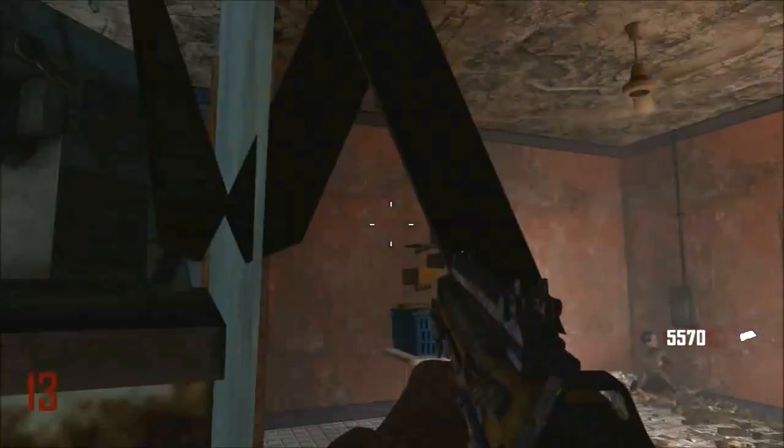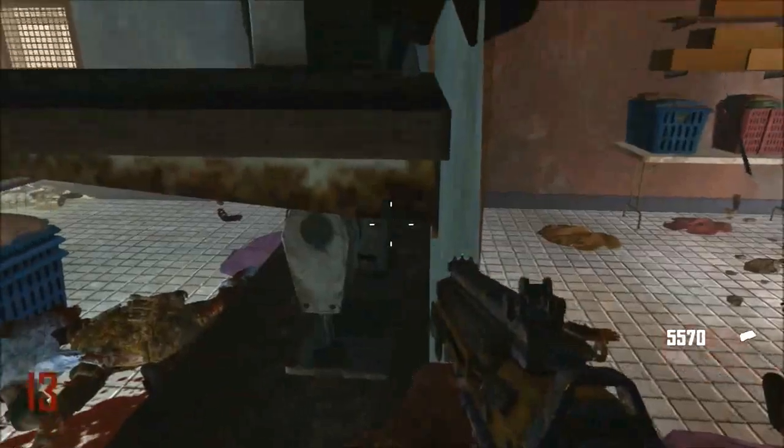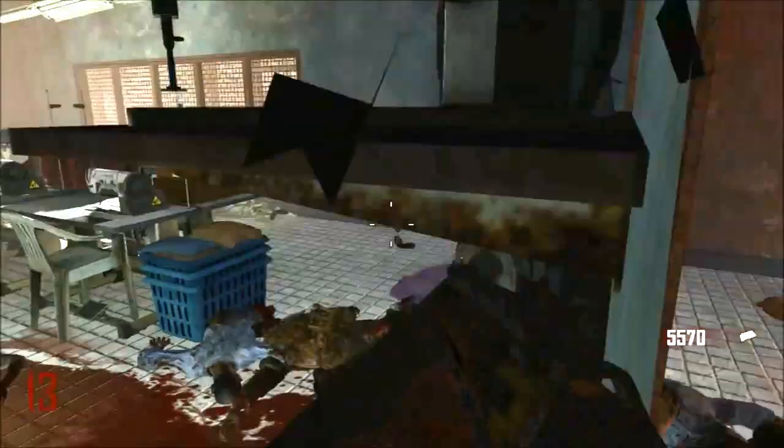If you don't know where this is, it's by dead man's corner — the corner you can't get out of on the roof where you have to jump down or go in the elevator shaft. It's just below that, and I go into the elevator.